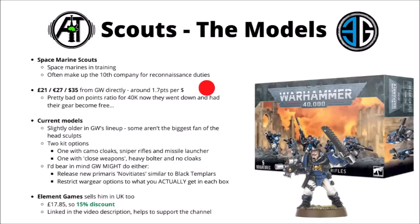There are two different kits from Games Workshop: one with camo cloaks, sniper rifles, and a missile launcher, and one with options for close weapons like the combat blades, bolt guns, or shotguns, and that one has a heavy bolter in it too, but you don't get any camo cloaks. If you're picking any up, I'd bear in mind that Games Workshop might well release some sort of Primaris equivalent of scouts, maybe a version similar to those Black Templar novitiates. Knowing what they've been doing throughout 9th edition, there's a good chance that in their next datasheets, scouts might be a bit more limited in terms of what you can take on them — kind of restricted to the options actually within the box.